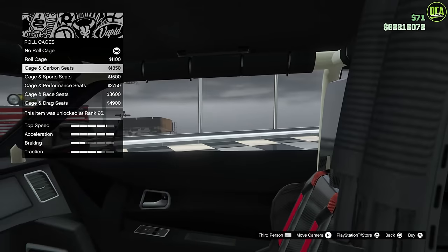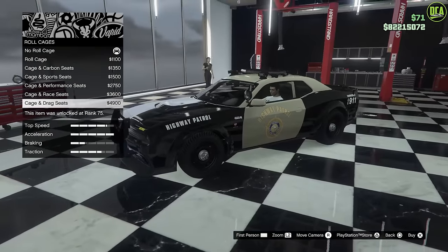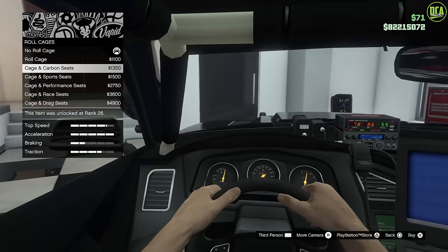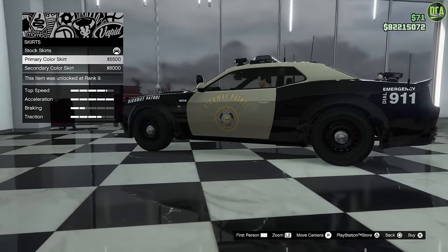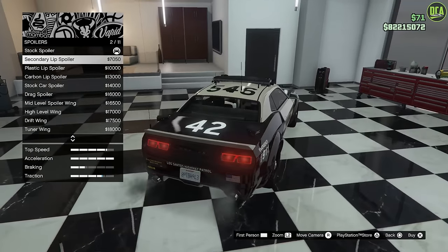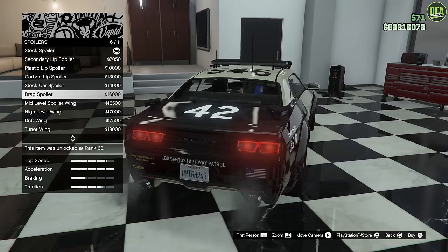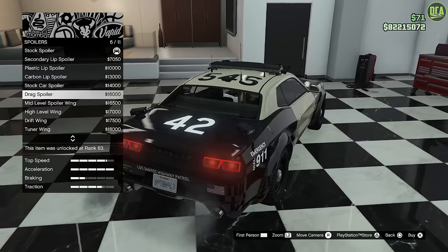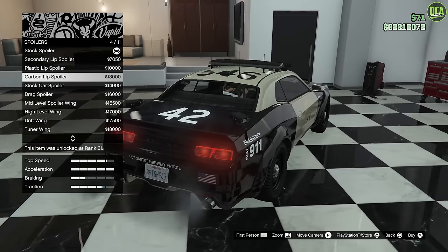Roll cage — you can do that, but I feel like it doesn't fit this one well with the cop car vibe, especially with all the equipment in here. We're going to skip that. Carbon roof — not going to do that. Skirts: primary, secondary — I'll just leave it at standard. Spoiler: secondary, plastic, carbon. It's quite crazy to see the combination of the standard Hellfire customization mixed with the Stainer LE Cruiser customization — it's a lot, but it's cool. I'll go with the carbon. Suspension — I don't think I want to lower it too much. Transmission, turbo.